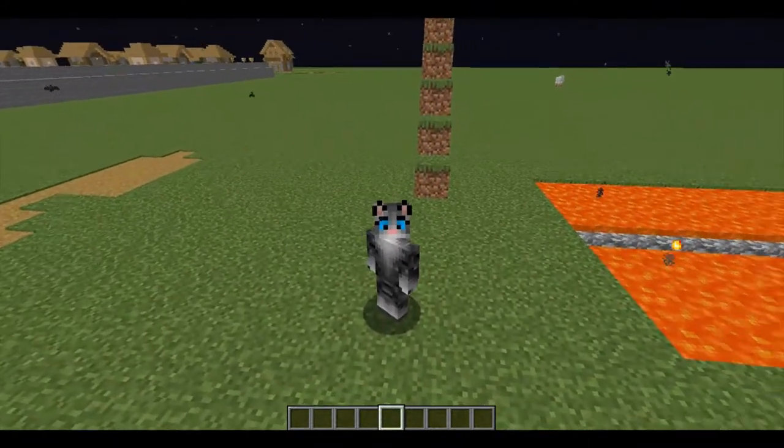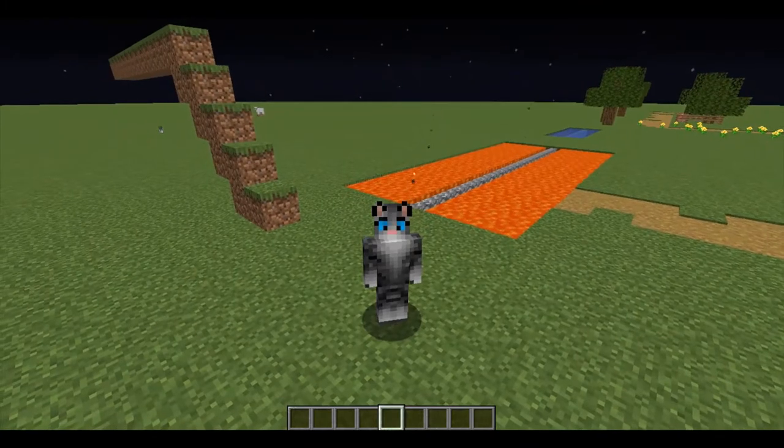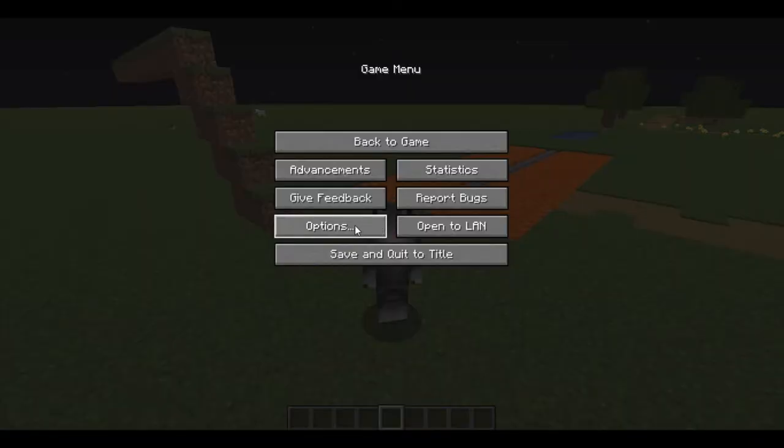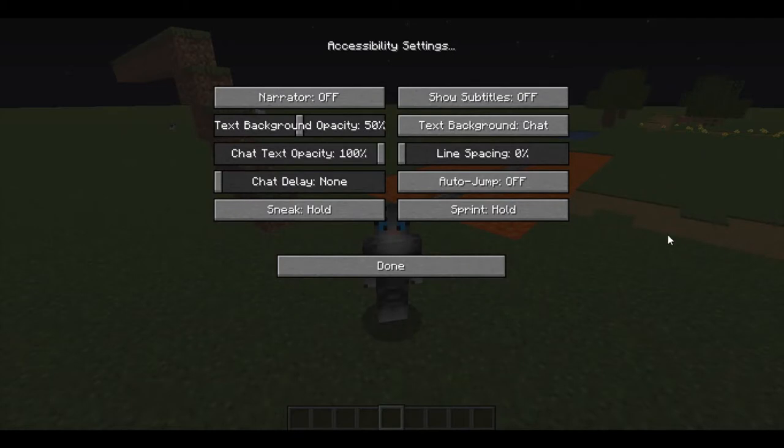Hello and welcome. Today we're going to be talking about what I like to call the secret menu options. If you go into Options in the menu and go to Accessibility Settings, there are three options that can directly impact the way that you play the game: auto jump, sneak, and sprint.